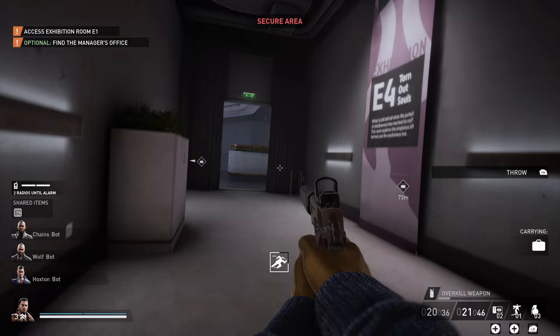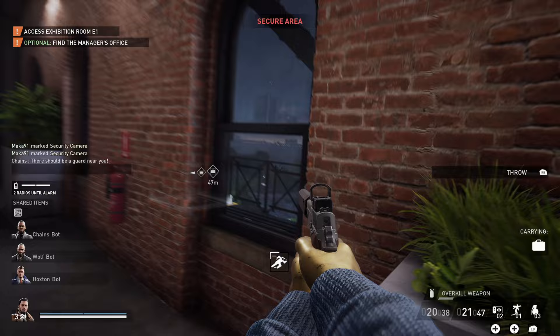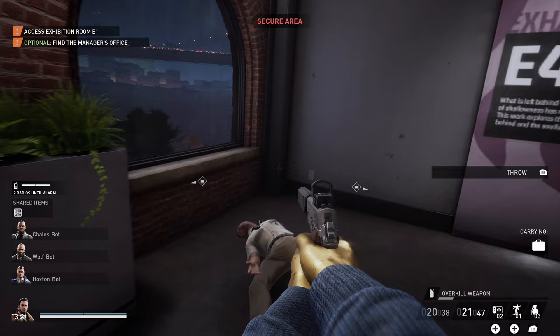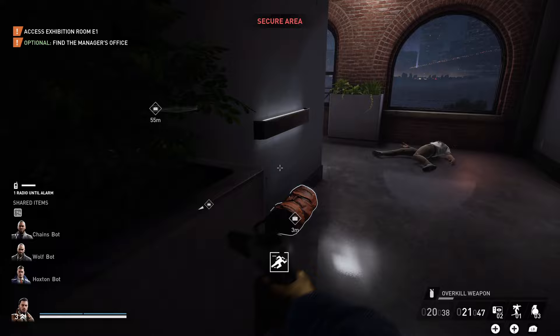Once upstairs there are four key interest points, which are basically small offices. The first is the security room where the security guard monitors all of the cameras. You'll also want to find the server room, which has an item for later and a possible cell phone to scan. There's also the manager's office, which is a very important room, and the break room, which is less important but can sometimes have useful things.